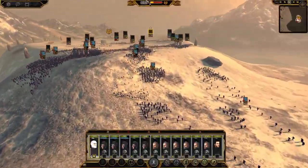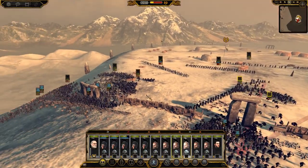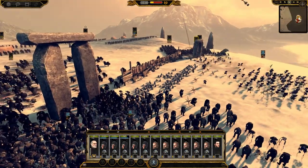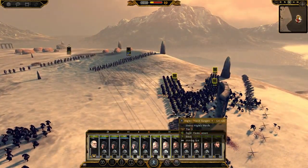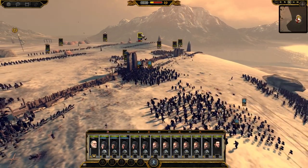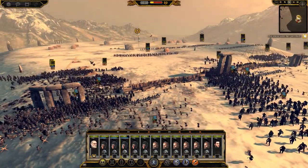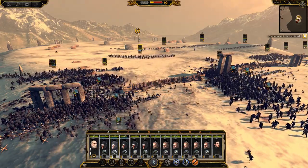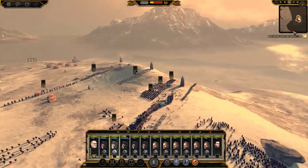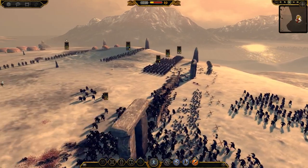I've heard rumours that if they do a Nazgul unit for Rise of Mordor, they would base it off the same idea as the White Walkers. So that'll probably be a similar elite bodyguard unit concept. Now we've basically plugged this gap — we now have control of this gap. That looks a bit more secure.